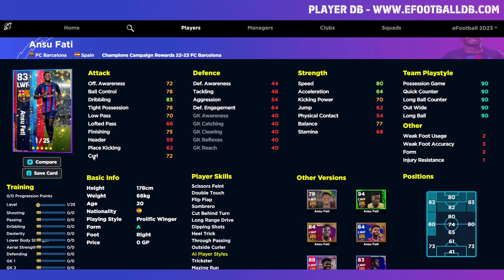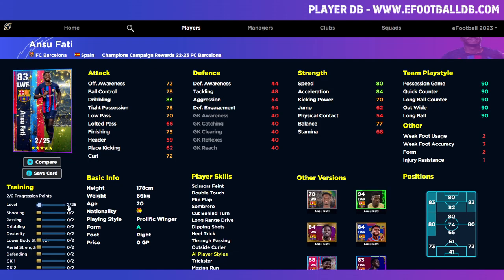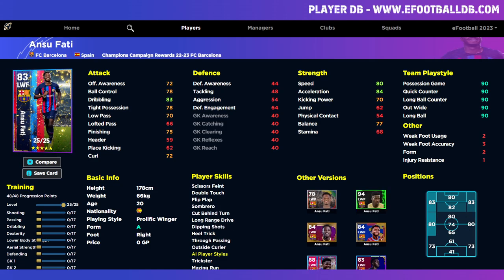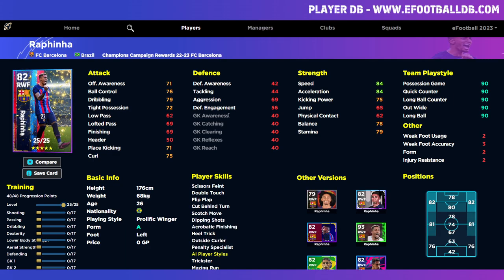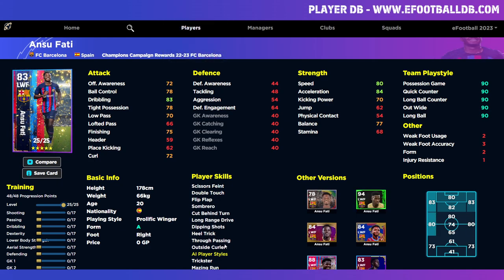Rafinha is probably a better dribbler on the ball, but Fati has more shooting capability. I'd train them both the same way — you're not going to be passing much with Rafinha. They both have 25 levels with 48 progression points, are both Prolific Wingers. Rafinha has Double Touch and Acrobatic Finishing; Fati has True Passing — similar but different.